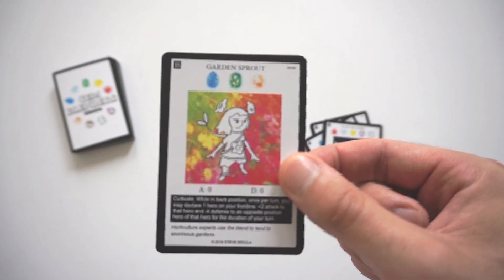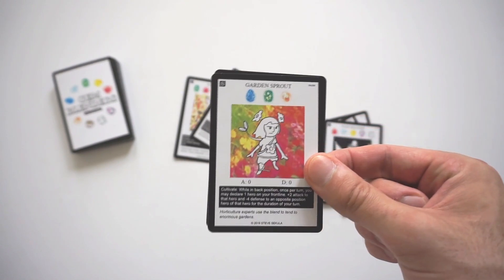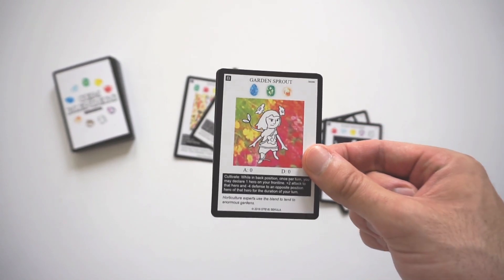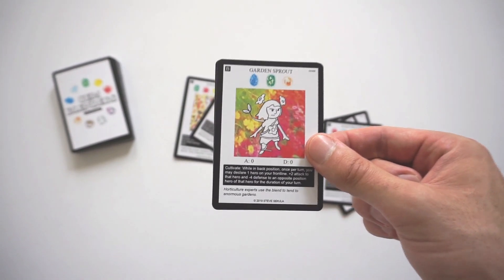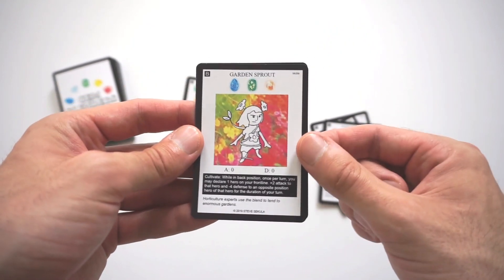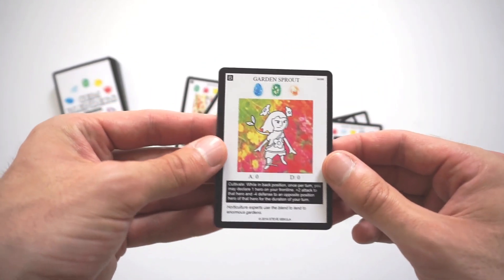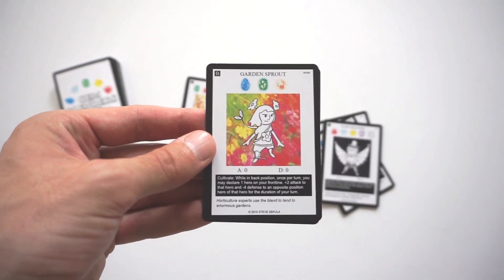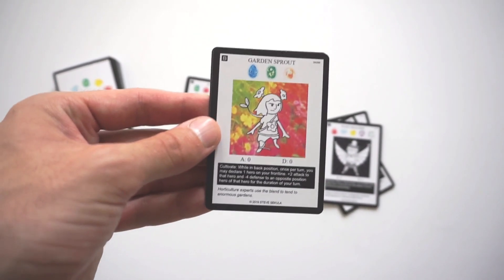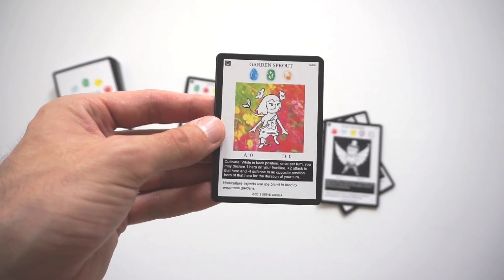Horticulture experts use this blend to tend to enormous gardens. I love Garden Sprout — it's a Level 3 blend, so it's one of the lower level Back Position blends, fairly easy to get out, and pretty good. You get that 2 Attack, but you also get the minus 4 Defense. So it's near impossible for your opponent to defend against the 2 Attack you're gaining from Garden Sprout. The combination of lowering the Defense plus the Attack is really nice and super consistent.